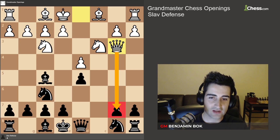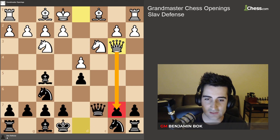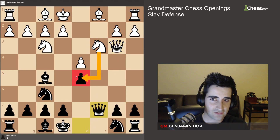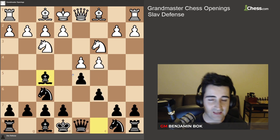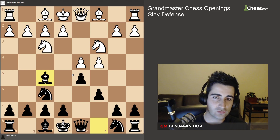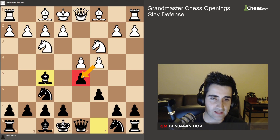White is hitting the pawn on b7 and we don't have a comfortable way to defend it, because if we play queen c7, the pawn on d5 is now hanging. You can try getting away with bishop f5, but the higher you get, you will see more and more players playing cxd5 and queen b3.